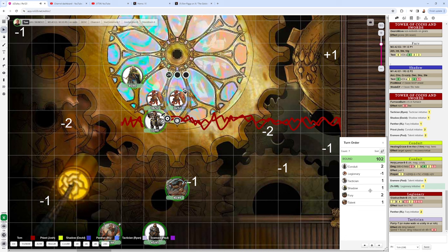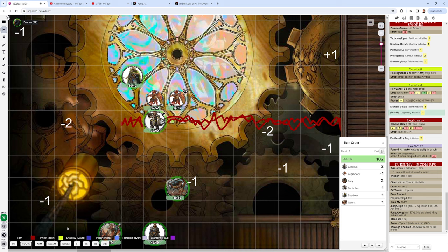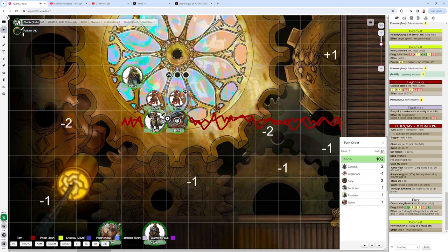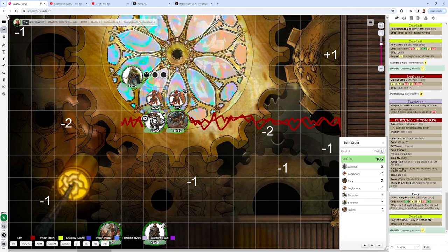The Fury's turn: spends 2 movement to stand from prone, rolls d4 for rage — gets nothing. The Fury attacks the weakest kobold with Mighty Strike for 11 damage, finishing it. Next, the taunted kobold attacks the Tactician — who is no longer prone — with Gladius Stab for 14. The Tactician parries, halving to 7, then spends Focus for 1 damage total, and marks their trigger used. Fury uses Strike Back for 7 damage. The kobold dies.